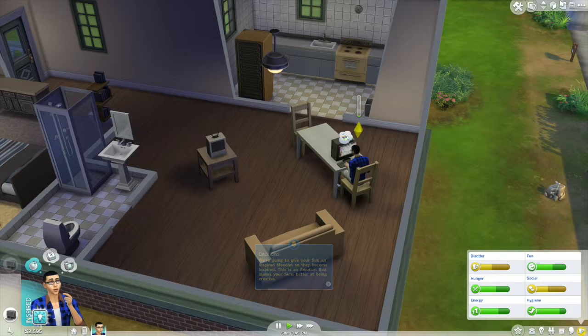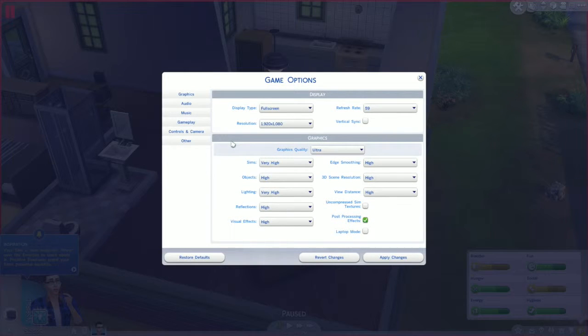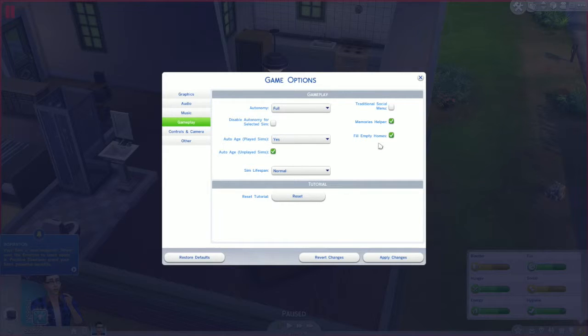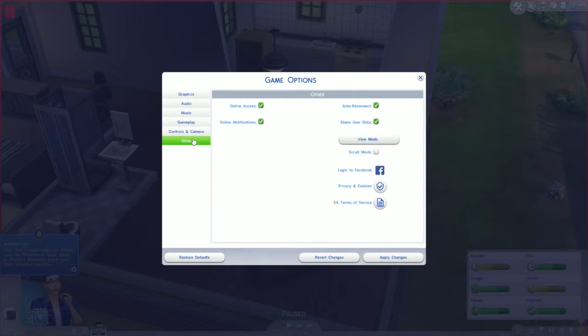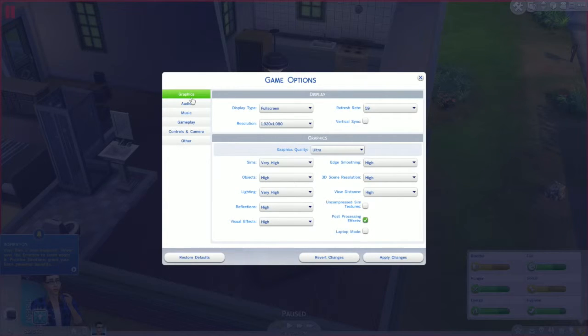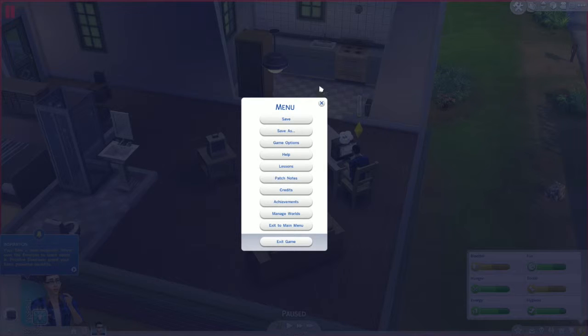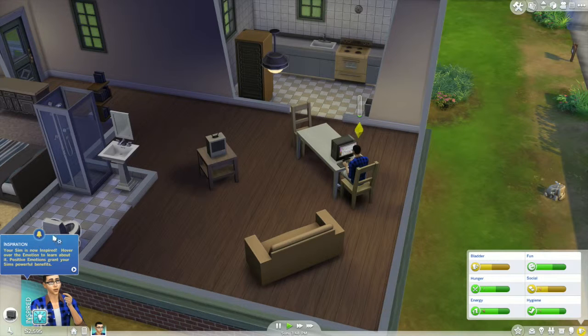Hints for days - turn them off. Help, game options, damn it. Gameplay - auto age yes, memory helper yes, lifespan. I don't want tutorials on at all. How do I turn them off? Online access, online notifications, auto reconnect. Music, audio, graphics. How about turn the hints off? Things I should have looked up before we started playing guys.